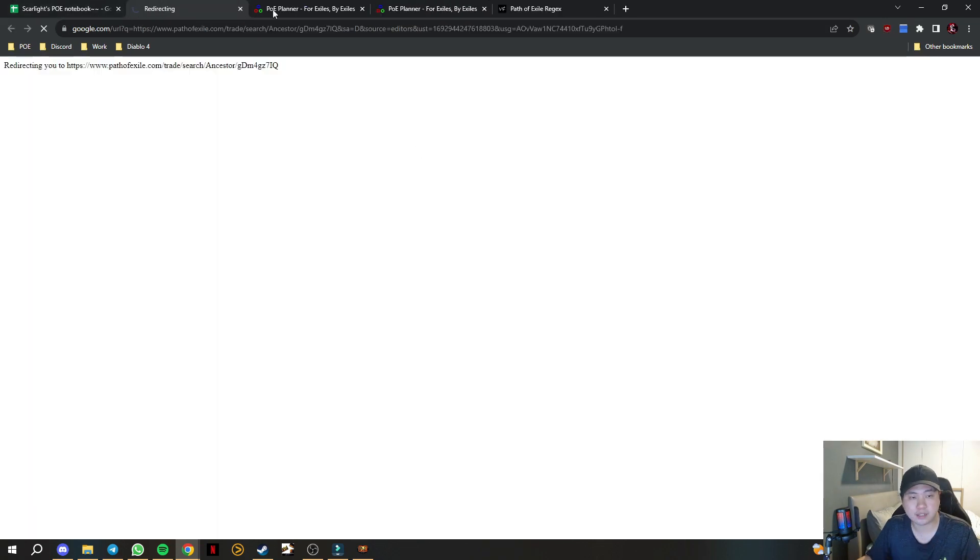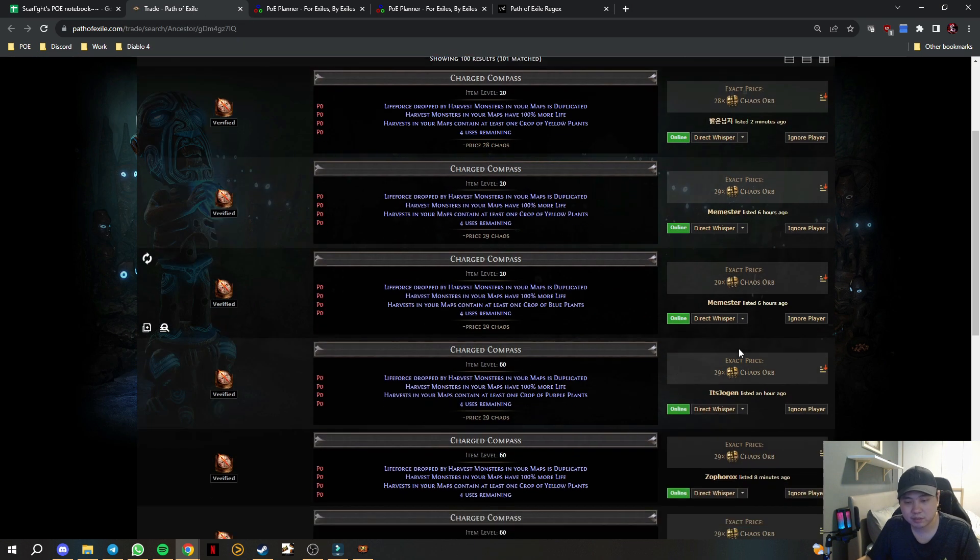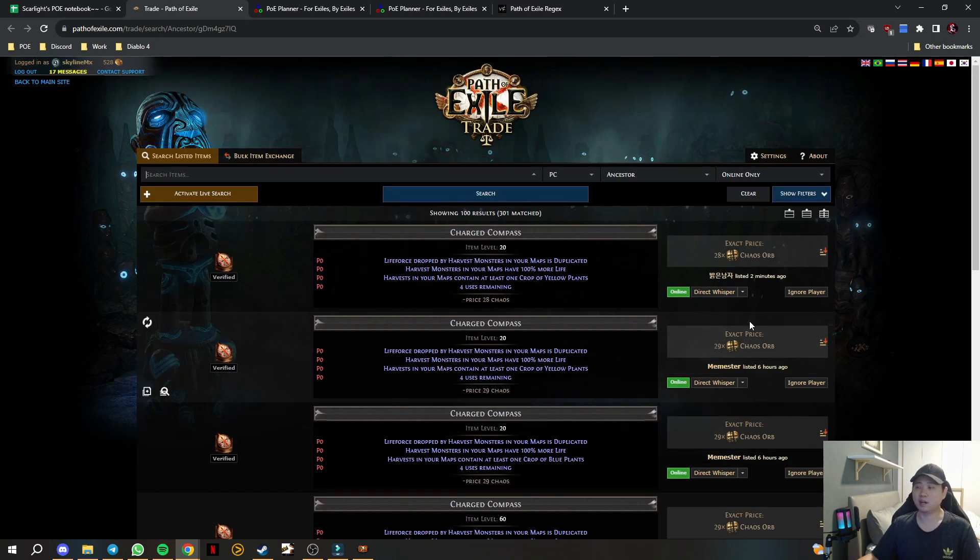As for the compass, I haven't checked it today but yesterday I bought it for 28c — it's around 28 to 29c. This is a really good price right now. One compass at 28c is going to give you nearly one divine worth of life force. Your profit is about 0.7 div per compass — that is really very good.